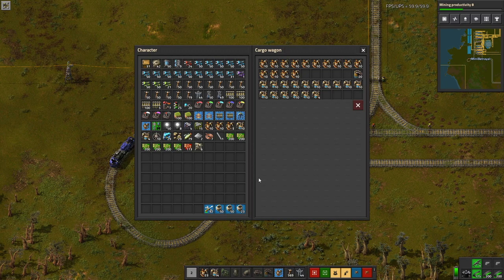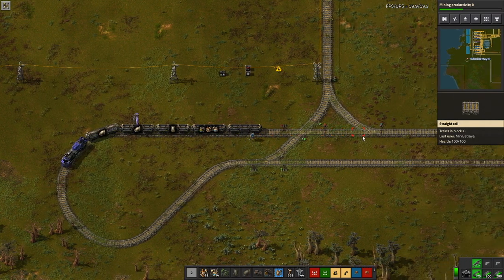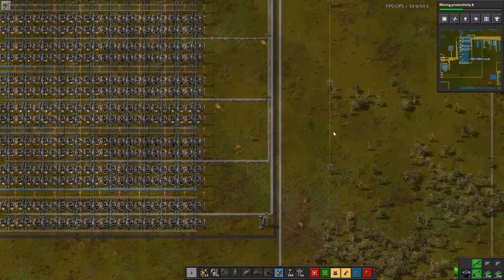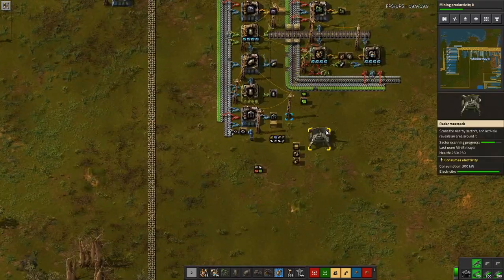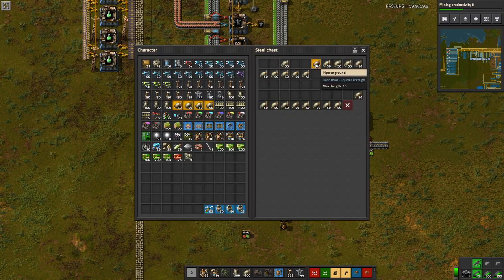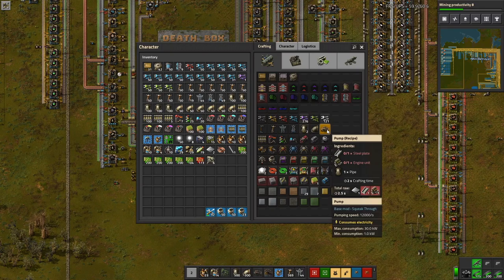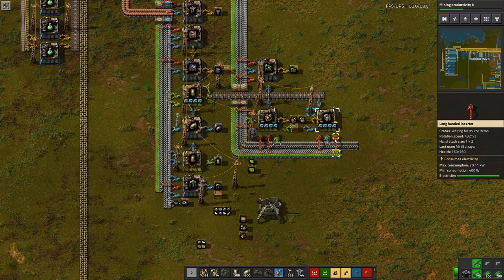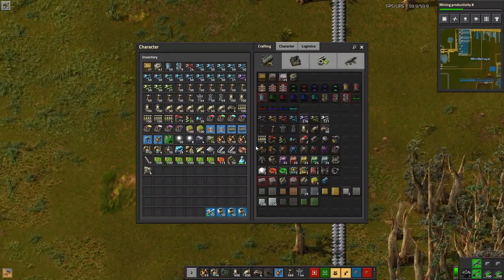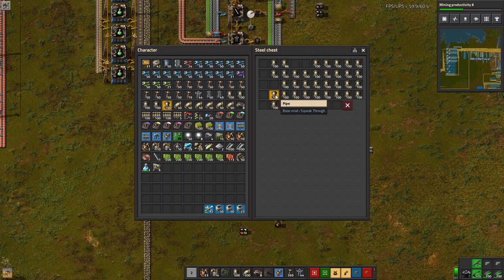I think I have enough stuff. I did take some extra pipes but I'd be happier with a few extra. I also want to take some pumps to help make sure I've got good throughput. I'll take a few hundred of them. For pumps I'll need steel, engine units and pipes. That will do nicely.